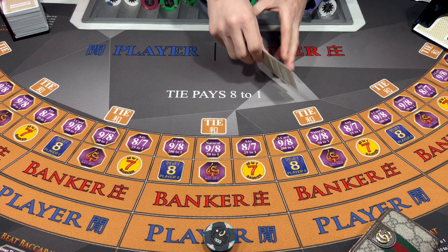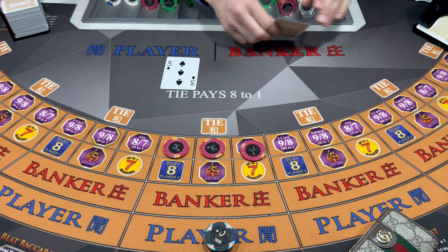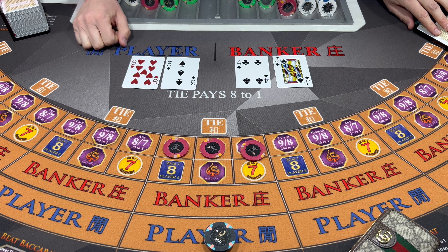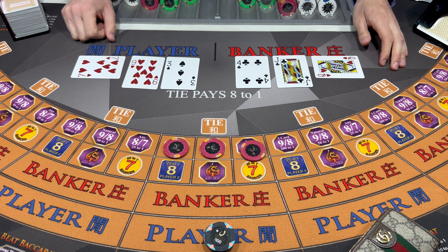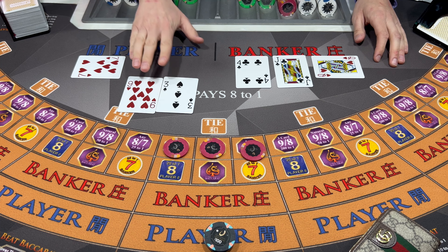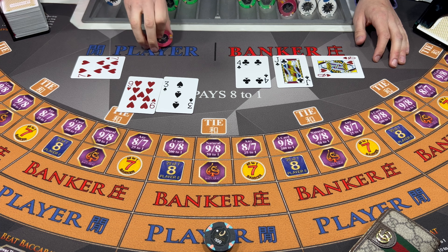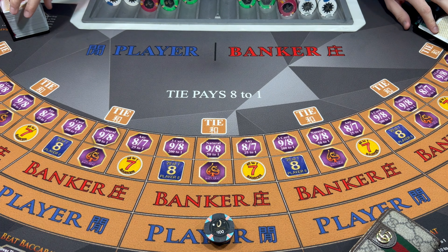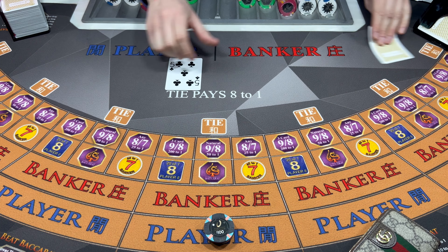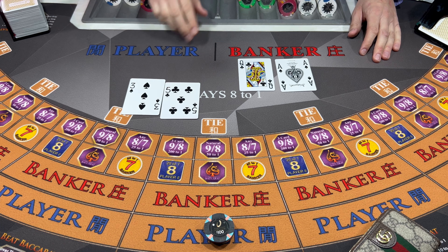We're going to go 300 on the player on this one. Bases loaded on the top side bets for this table. Nine - Player wins. Let's put a hundred bucks up on there, bring it up to 400 bucks. Let's get a nice win here. Eight - Player wins.